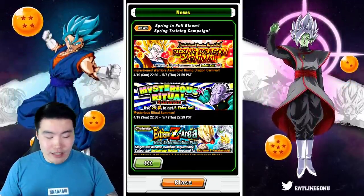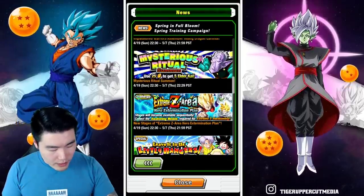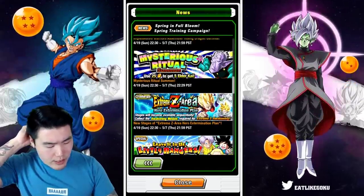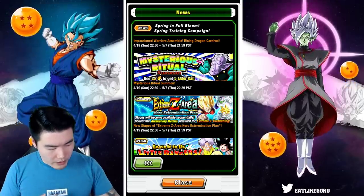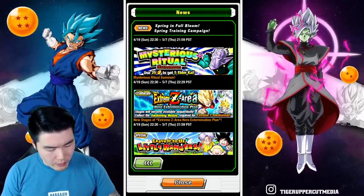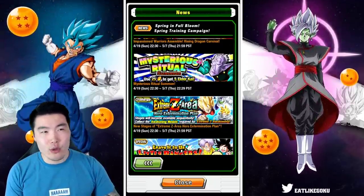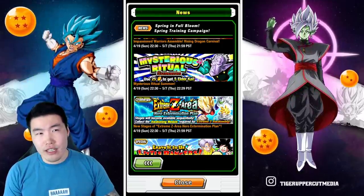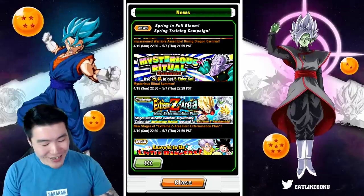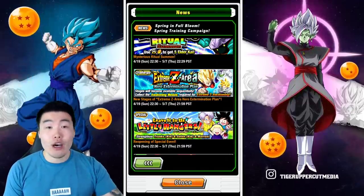We also have the Extreme Z Area. Wasn't this already available on Global? I'm a little confused because I'm pretty sure these three already got their Extreme Z Awakenings. So are there other units getting Extreme Z Awakenings through this event? New stages of Extreme Z Area Hero Extermination Plan — interesting. I don't remember exactly — is it the Super Saiyan Trunks and Super Saiyan Vegeta? No, it would be the INT Trunks, right? I'm not 100% sure, I'll have to do some research. I would assume some Extreme Z Awakenings for some non-Dokkan Fest, older units.